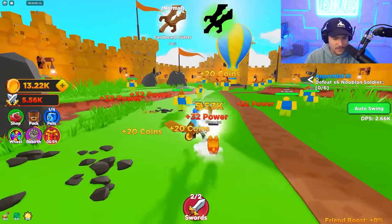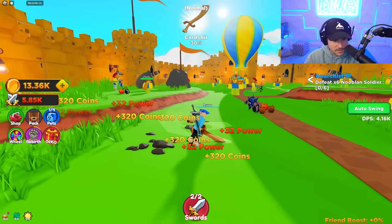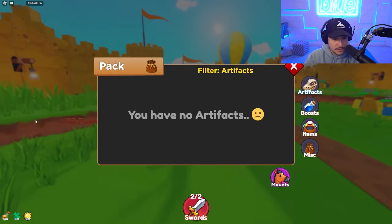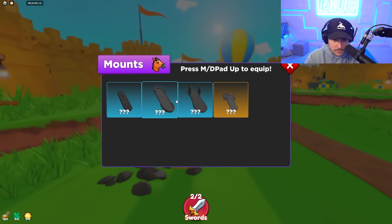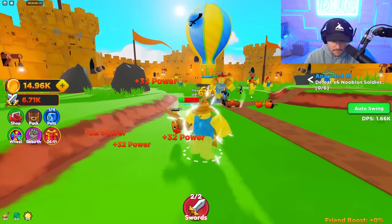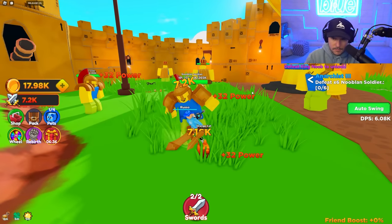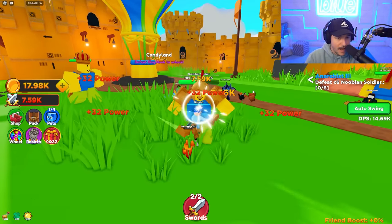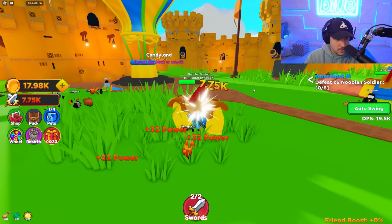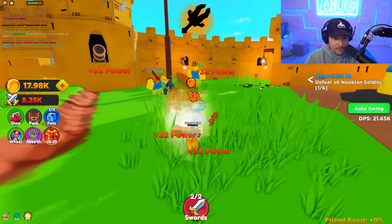I now have Dash level one and can level all these stats up. I wish I could check them somehow. Wait — they have mounts? They got hoverboards and stuff? Okay, so these are the Nooblin Soldiers — I can't tell if that's an I or an L. We need 500k coins and need to defeat King Noob to get through here. We're not quite powerful enough yet, but as we keep hitting — wait, I just found a Legendary Sword!